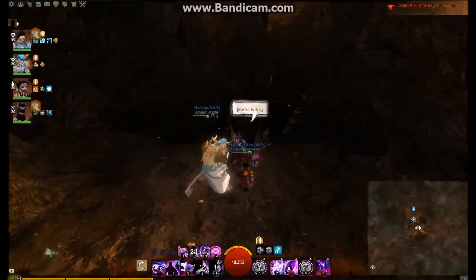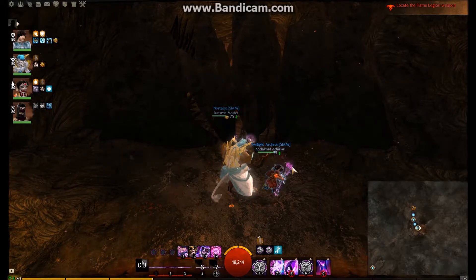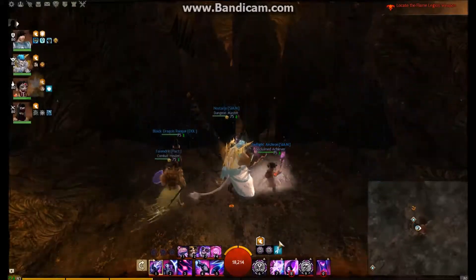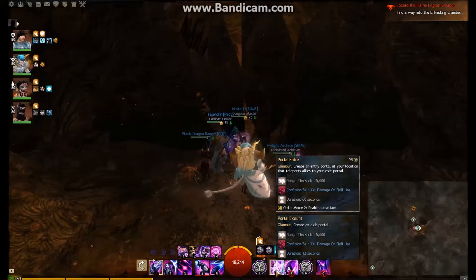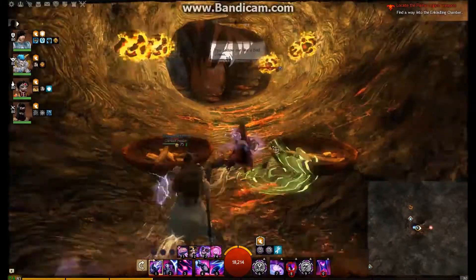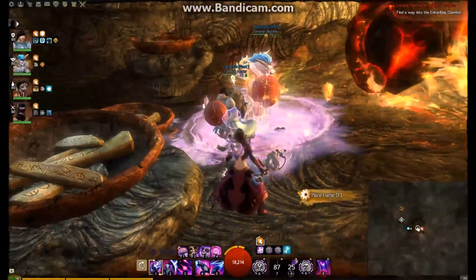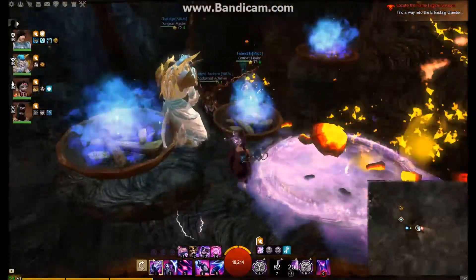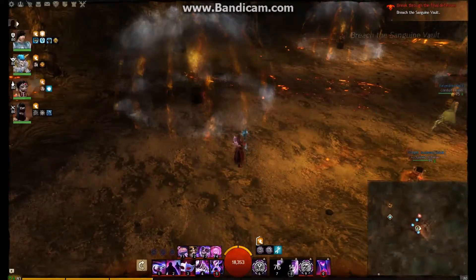As a Mesmer this is where I come into my own. Without a Mesmer you have to run through and dodge fireballs. My skills include Portal and Blink, which is extremely important and saves a lot of time. If you don't have a skilled Mesmer for this dungeon path, it's very useful. I pop Portal, run and Blink across, dodge roll just to be safe, drop the portal, and the other players come through carrying the brazier to light it. Nice and easy - we're through.